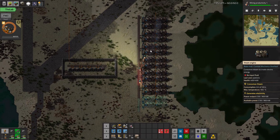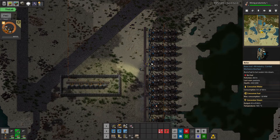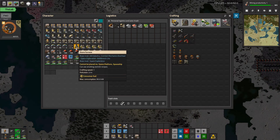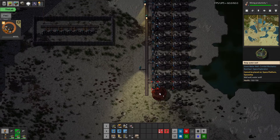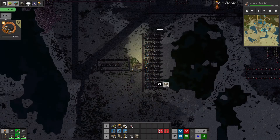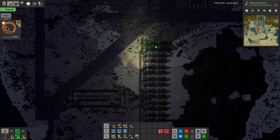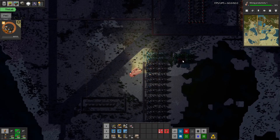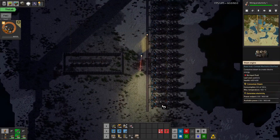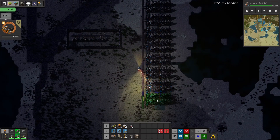The other constraint is water — each boiler takes 60 water, and we're going to use stone water wells instead of water pumps. You get 1200 water, so that could feed 20 boilers. So I think we'll just go for 20, or maybe 18.